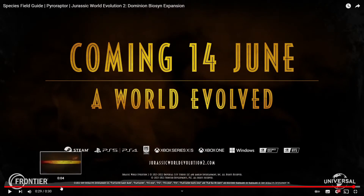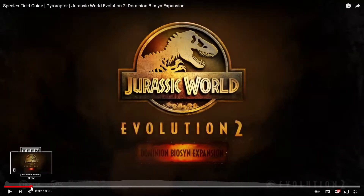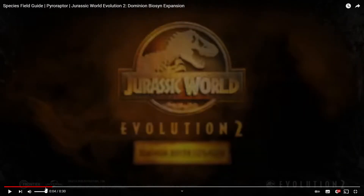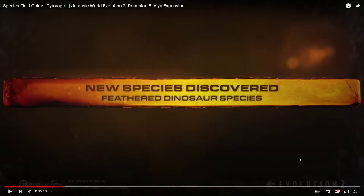Okay, that was the PyroRaptor species field guide, let's break it down now. So obviously we have this beautiful Dominion Biosyn expansion logo. I love this amber here — new species discovered, feathered dinosaur species.